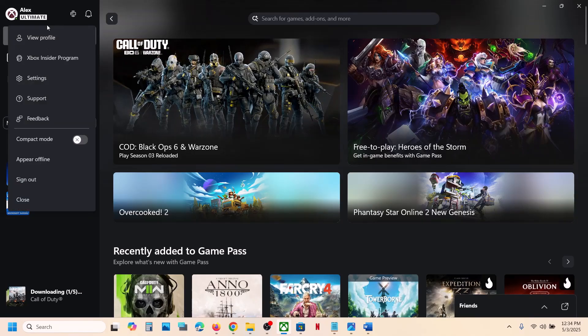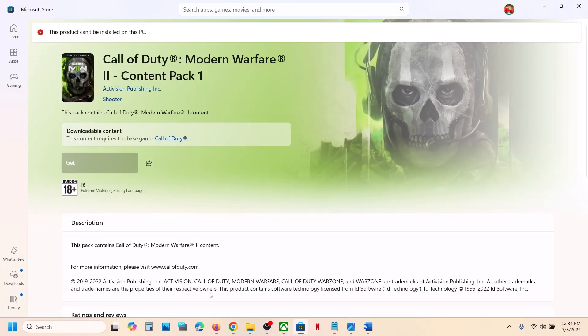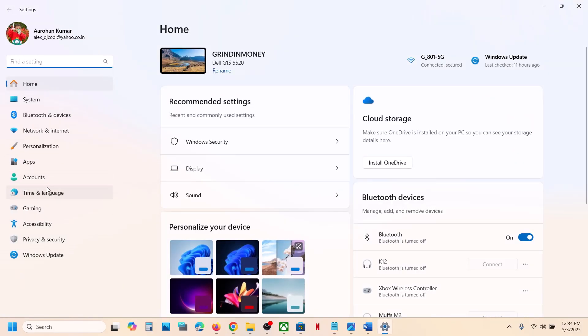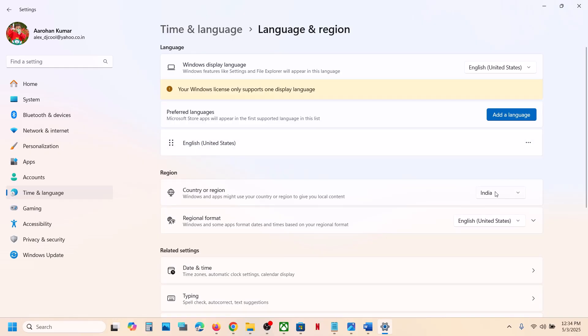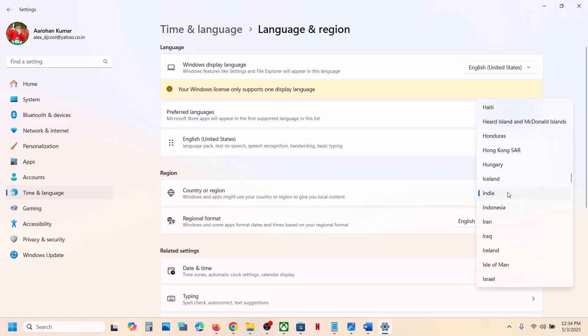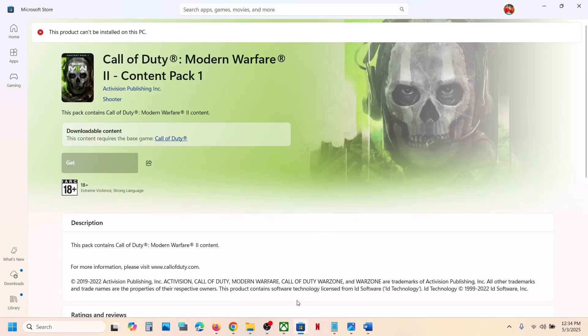Make sure you're logged in with the same correct account on the Xbox app and on the Microsoft Store. Also make sure that your region is selected. Make sure your country is supported — for example, many Russian users are unable to play, so for now in Russia it's not working. Make sure that your country is selected. If it's still not working, follow the rest of the steps.